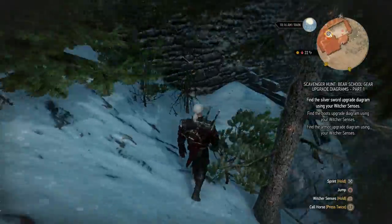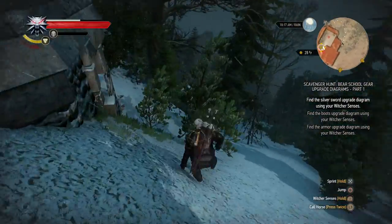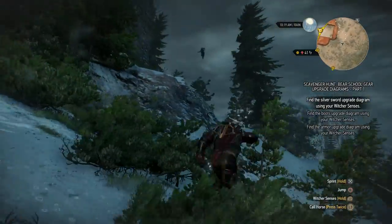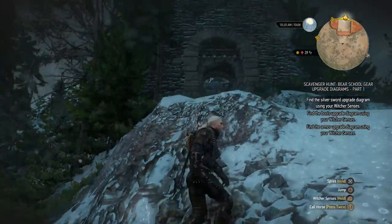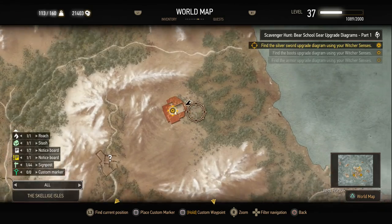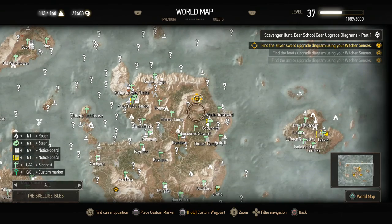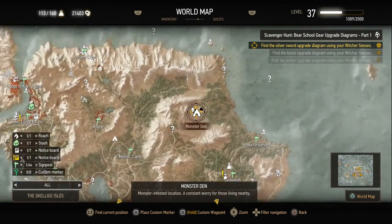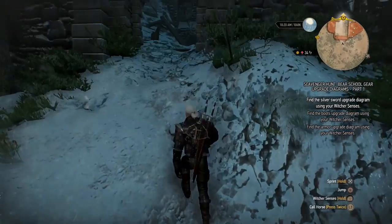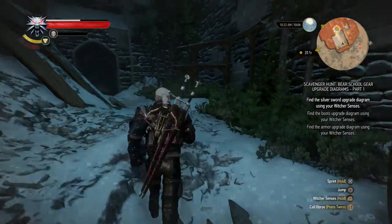We're at this kind of fortress. There might be a front door here somewhere, and this is where we would find the silver sword upgrade diagram. It looks like it's infested with harpies, but on the map I started out at the whale graveyard. It's on the central island, so Ard Skellig that is probably. And then we need to go to this monster den over here on the map. This place is actually pretty cool.